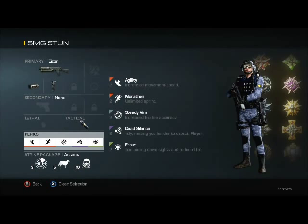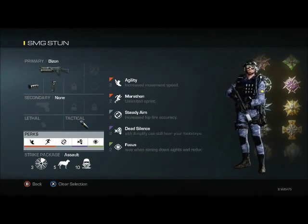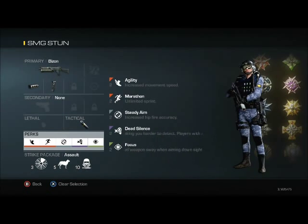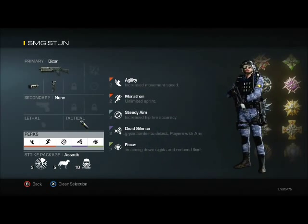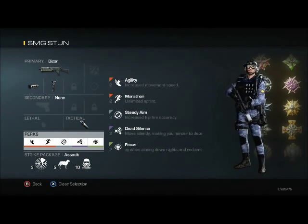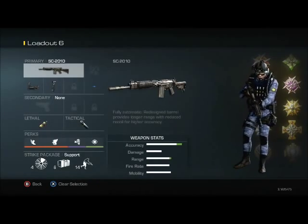Steady aim is for close-quarters hip fire, and then if I get into a gun battle at medium to long range, the focus really comes in handy — without it my gun bounces all over the place and it's almost impossible to win. This class is very versatile: you've got focus for medium to long range, steady aim for close quarters, and you can sprint super quick all the time while remaining silent with dead silence. Occasionally you will have to crouch-walk because sound is a big deal in this game.